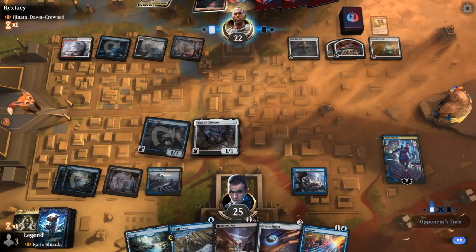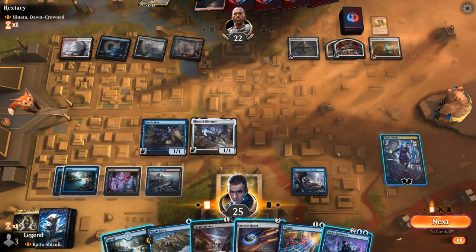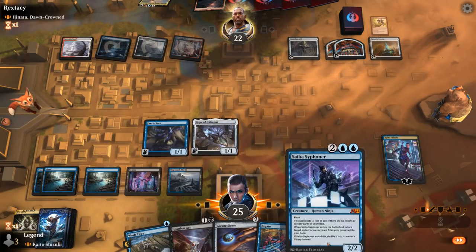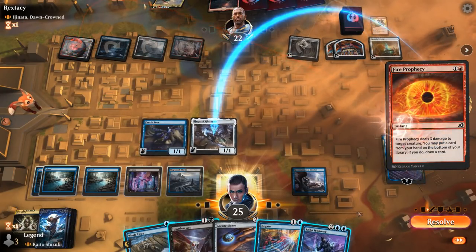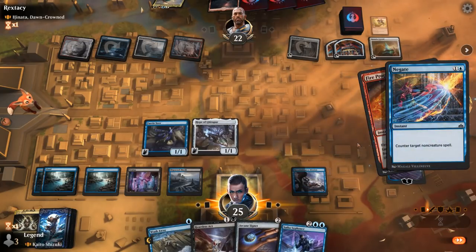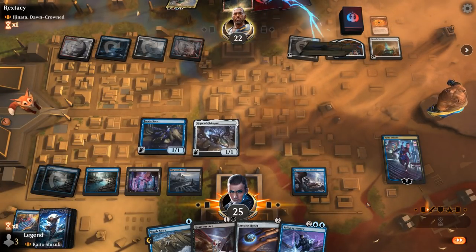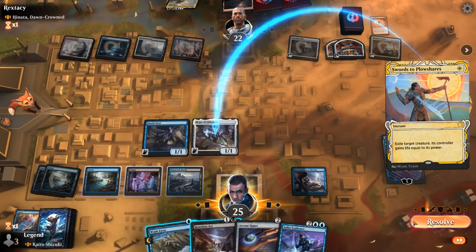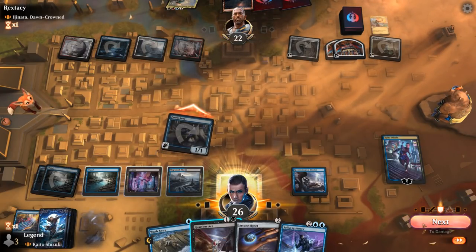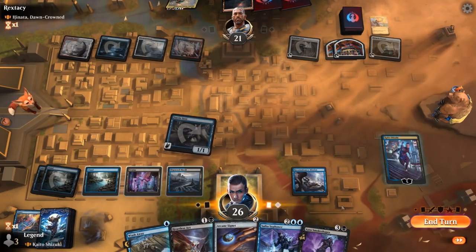Crystal resolves and our opponent just passes. Fair enough. So I can attack. Siphoner getting back Negate or Wash Away could also be a big deal. Do I want to negate a Fire Prophecy? That's probably fine — keeps an extra creature in play for Reconnaissance Mission so we get to recoup that card right away. Swords to Plowshares as well — I guess we'll let the Hope go. Then attack for 1, draw a card, and draw another card.